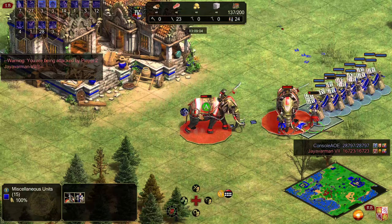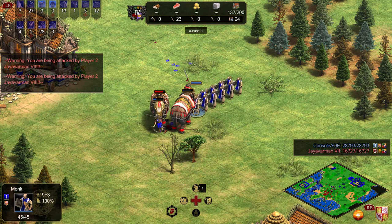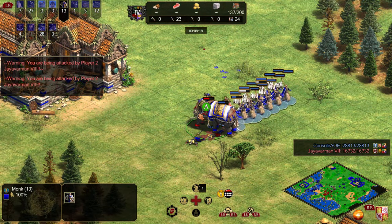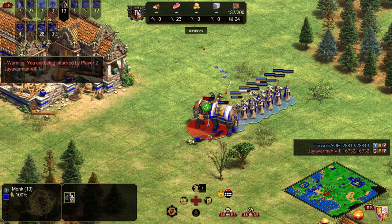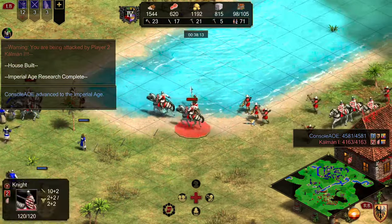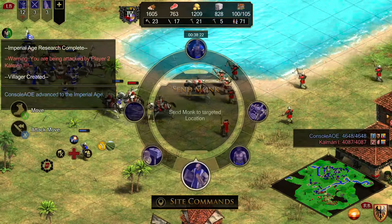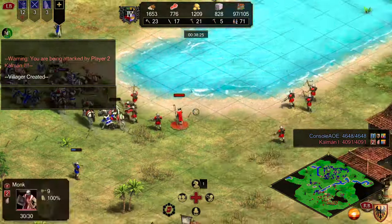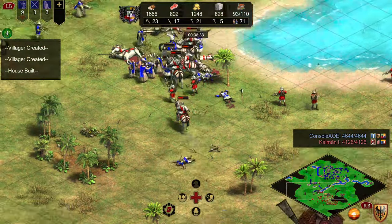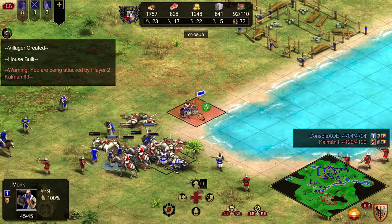Each attack is an all-or-nothing attempt, and the Monk's attack rate is based on a special increment called a Monk second, which is a little bit longer than an in-game second, but still quicker than an actual second. So either the conversion succeeds, or it does nothing. If the targeted unit fails to convert, it suffers no damage and the attempt has no effect on future conversions. If a Monk converts for several seconds and dies without success, the target unit isn't weakened — the next Monk will have the same chance to convert, attacking once for each Monk second, regardless of how many Monk seconds may have been spent by prior Men of the Cloth.